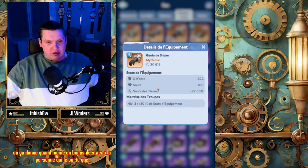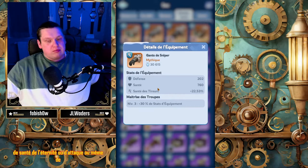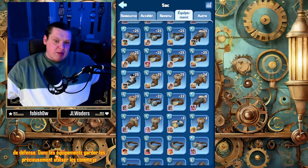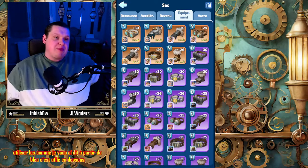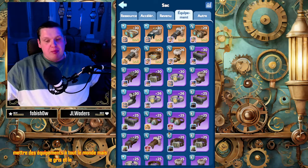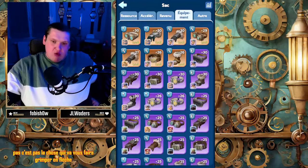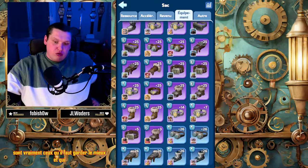Que ça soit en termes de santé, de létalité, d'attaque ou même de défense. Les équipements, gardez-les précieusement. À partir du bleu, c'est utile. En dessous, ce n'est pas nécessaire de les garder, sauf si vraiment vous voulez mettre des équipements à tout le monde. Mais le gris et le vert ne vous donneront pas un bonus exceptionnel. Les bleus et les violets sont vraiment ceux qu'il faut garder le mieux et qui vous donnent plus de patates.